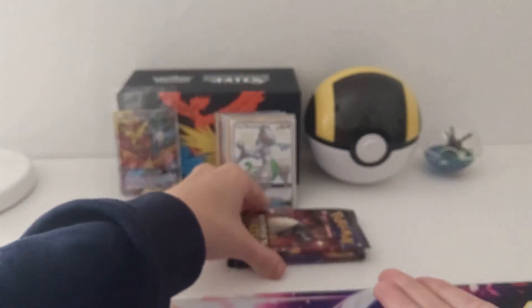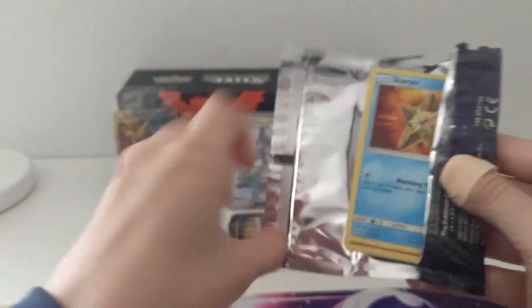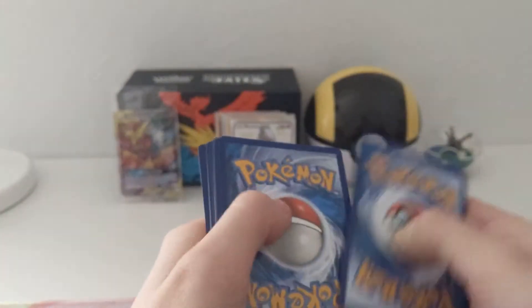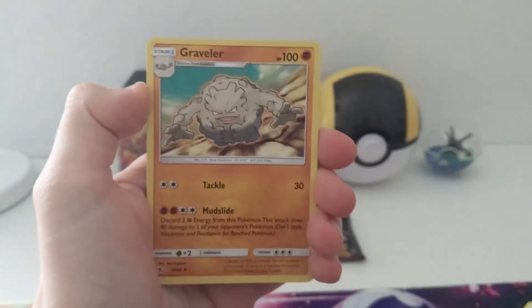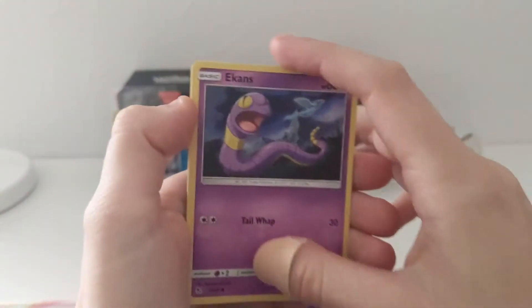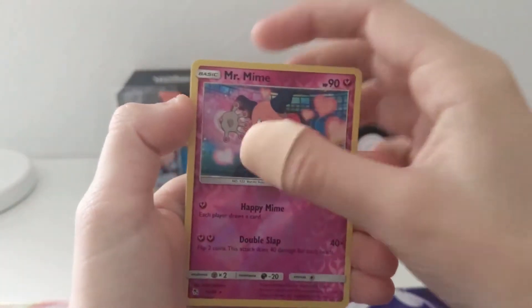And I still have three more packs to open up. How is this even possible? Did I just get an error Elite Trainer box or something — did they just stuff all of the good cards into this one box? I don't know, but I'm sure I'm really lucky and really happy of course. Pack eight: Psychic Energy, Graveler, Chansey, Brock's Pewter City Gym, Staryu, Jigglypuff, Ekans, Geodude, Koffing, reverse Mr. Mime, and Jolteon regular rare.